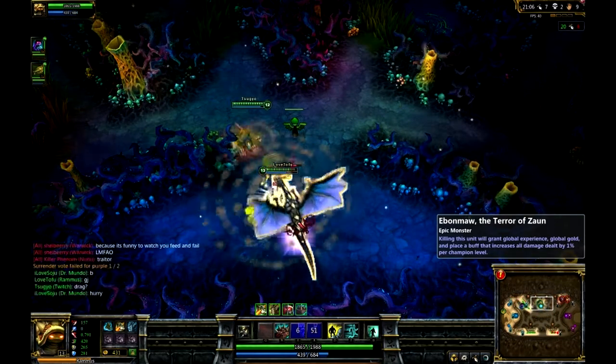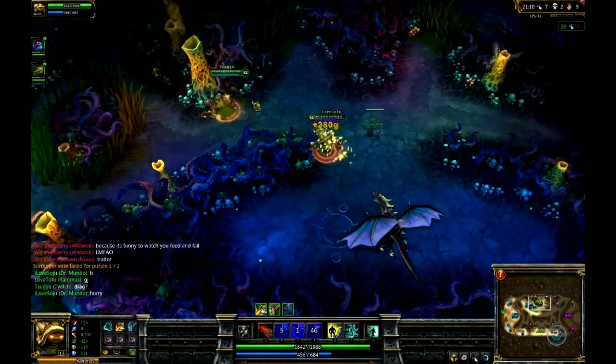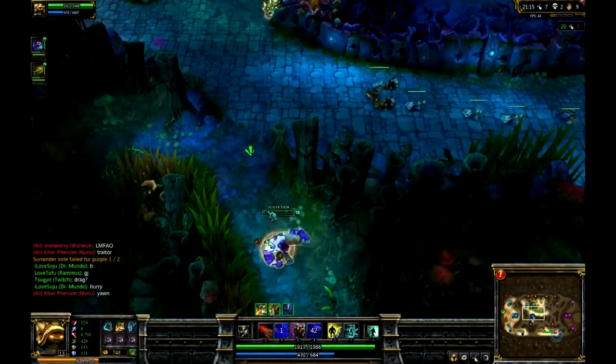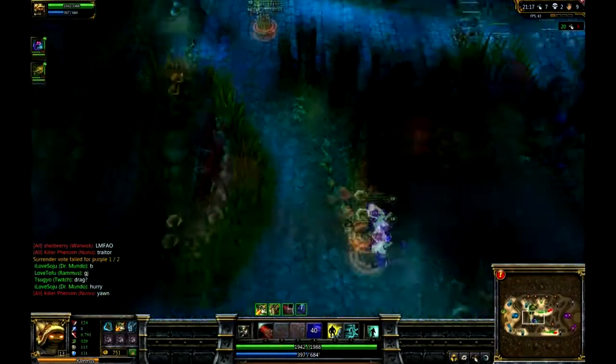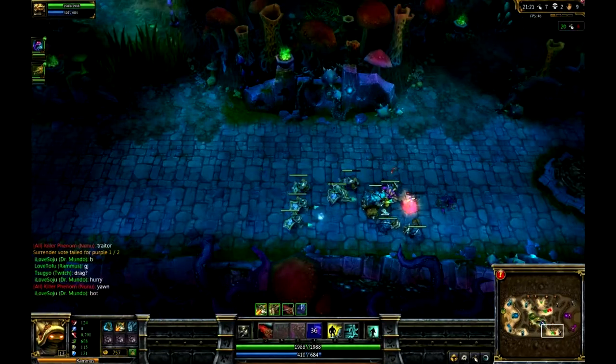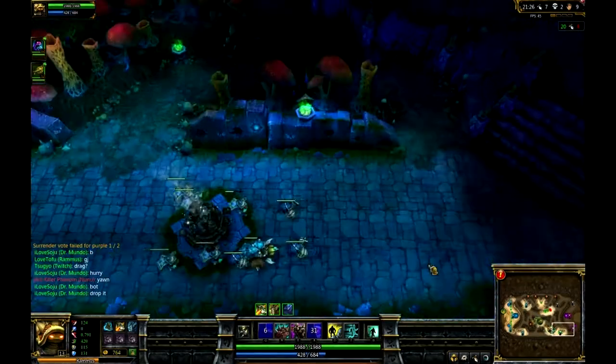We're taking the dragon again, and then Twitch throws down a ward — that lantern is good for DPS heroes and good for junglers. Map awareness is so important; later on during this gameplay we'll show you guys why that lantern is so good and how it's going to help us win this game.